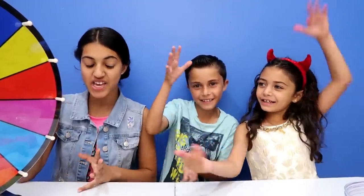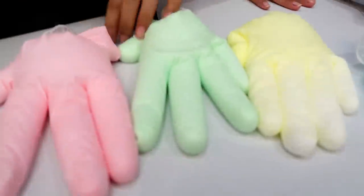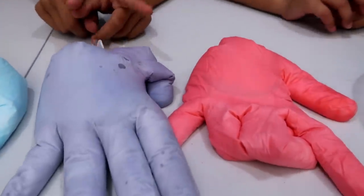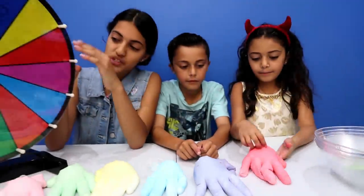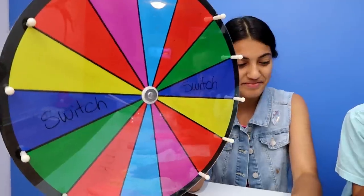Hi guys! Today we're going to be doing the slime wheel challenge. We have all different colors of slime — pink, green, yellow, blue, purple, and a darker pink. Here's a wheel. Whatever color we land on is what we get.